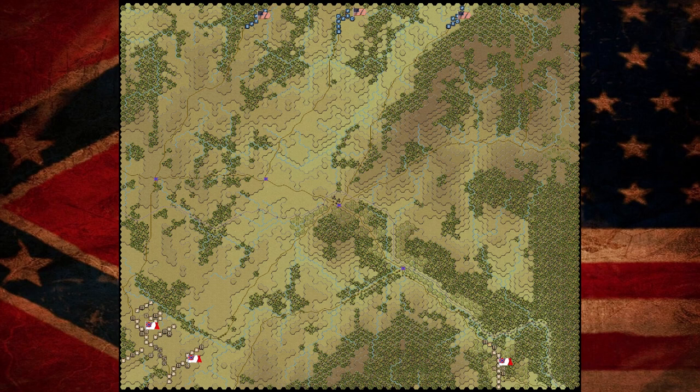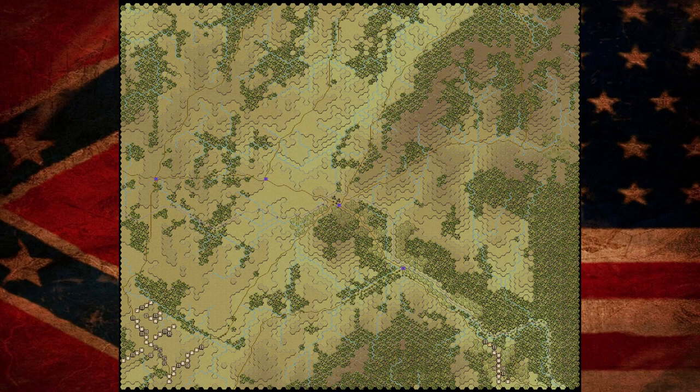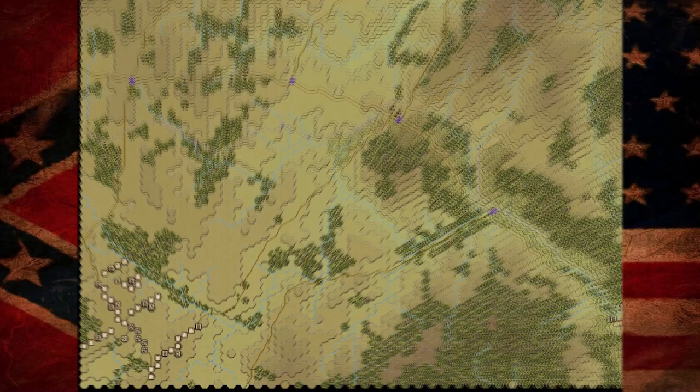For the Confederates, they have Kinn as their captain on the team, along with Gary K and Gary H — so a couple of Garys and Kinn. Kinn will be leading Stark's division, which is actually Jackson's division. Gary K will be playing as Richard Ewell and Gary H as AP Hill. Everyone here commands a division. The Confederates opted to go with a setup which put two of the divisions arriving from the southwest and one division arriving from the southeast.